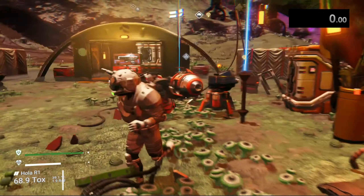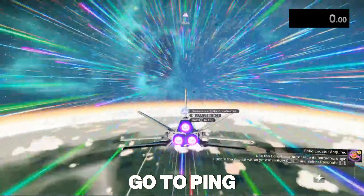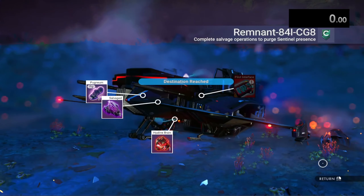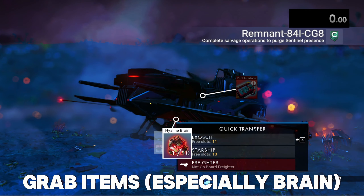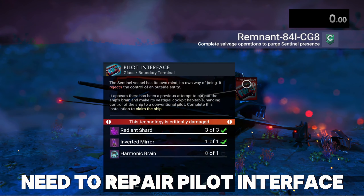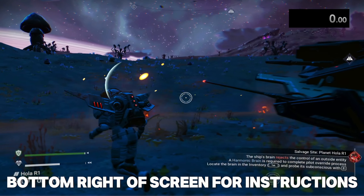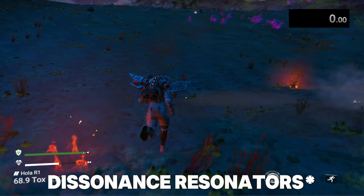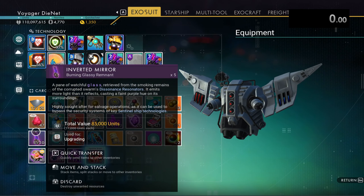You can do this multiple times — I've done this probably about seven times now. There it is — the ship it finds. If you haven't repaired a sentinel ship before, I'll quickly show you how. Go ahead and grab everything from the ship, including the brain — the brain is the most important part. To repair it you need radiant shards, inverted mirrors, and a harmonic brain. Inverted mirrors are what we got from those drills we hunted down before — it's a 50/50 chance of echolocators or inverted mirrors.